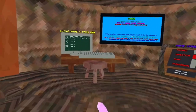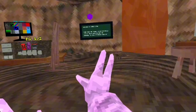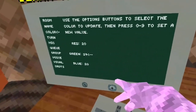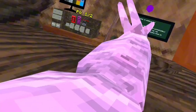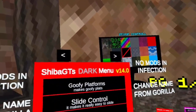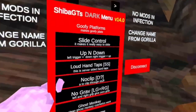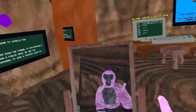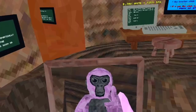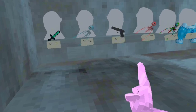In this Gorilla Tag game you have six mod menus. You can get impossible colors with custom numbers. The first mod menu is called Shiba GT's Dark Menu, which has goofy platforms and slide control - better control in mountains. There are also custom cosmetics including a gun.